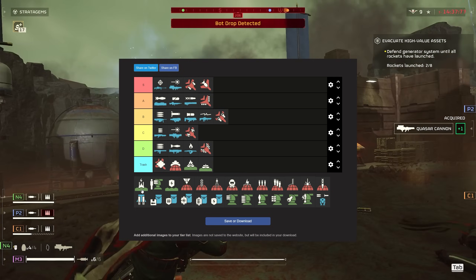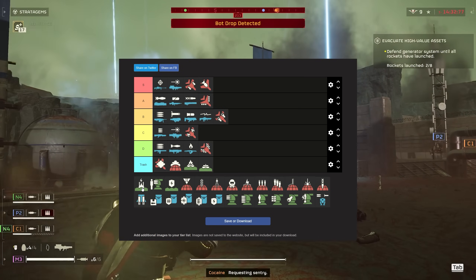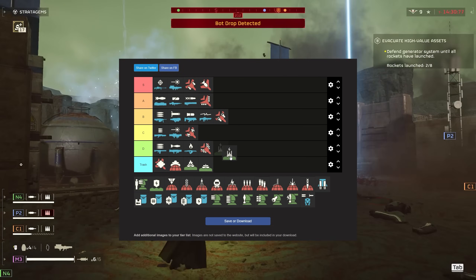The Tesla tower — against the bots I don't think it's that effective because it has to be pretty close to actually shoot things, and the bots are just going to shoot it pretty quickly. So I'm going to put it in D tier.